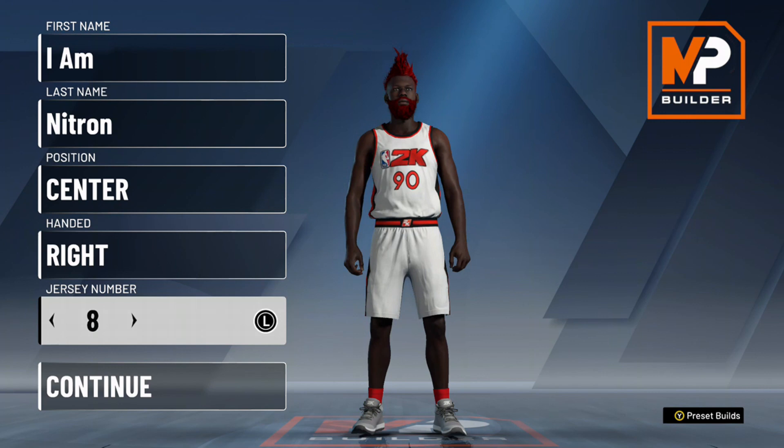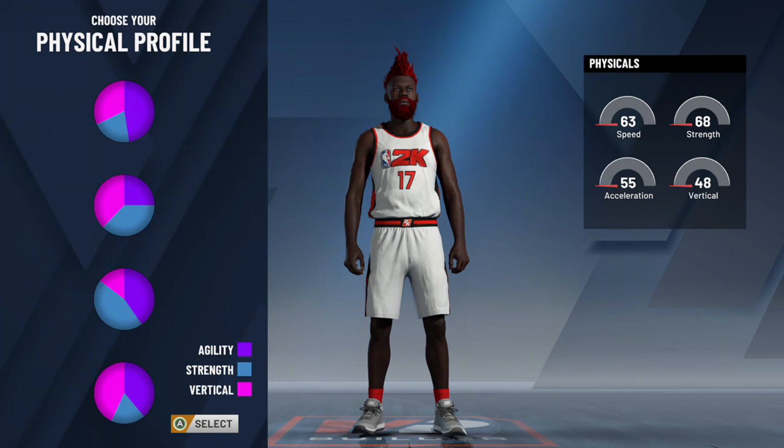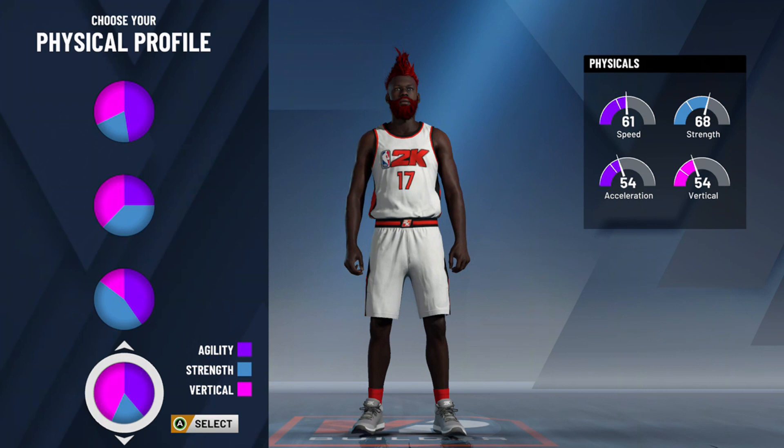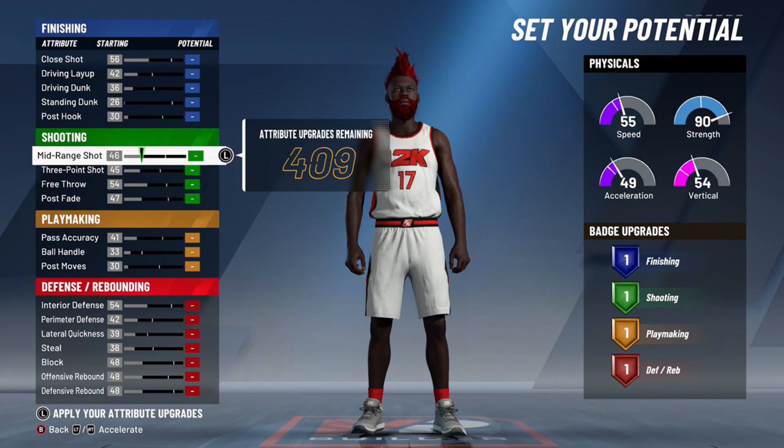I'm going to create my player real quick. I'm the center right, number 17 for personal preference. The archetype you want to choose is the one that's red and green. For a center that can rebound well, you want a good vertical and very good strength — both of those — because speed will go down regardless. So I chose the one with the most strength and vertical.